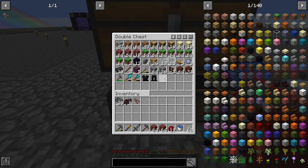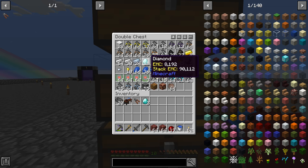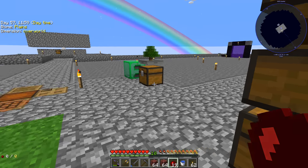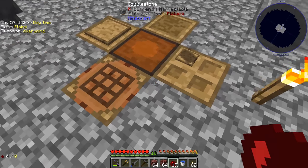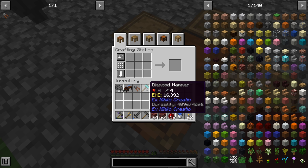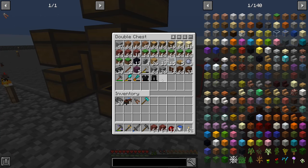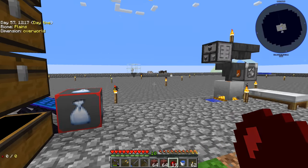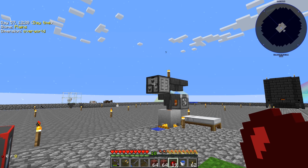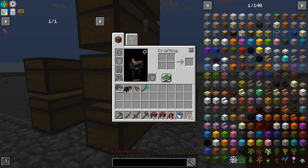I should have crushed the netherrack while I was there, but I didn't know we needed it crushed. I'm going to take some of our diamonds and make ourselves a better hammer — I'm tired of using the stone ones. This diamond hammer is just going to last so much longer and it's worth it at this point. We can pretty much get diamonds by just grinding cobblestone into gravel with our hammer and then sifting it.